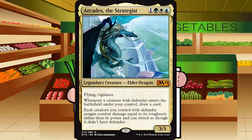Up next is Arcades the Strategist — 1 green, white, blue for a legendary Elder Dragon at Mythic. It's a 3-5 with flying and vigilance. Whenever a creature with defender enters the battlefield under your control, draw a card. Each creature with defender assigns combat damage equal to its toughness and can attack as though it didn't have defender. There are only 4 defenders in the whole set — this is not happening in Limited. Outside of being a 3-5 flying vigilance creature for 4 mana, you still have to get into three colors. I've got Arcades at a D-minus.